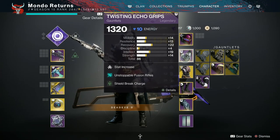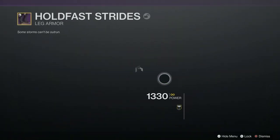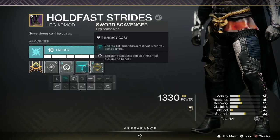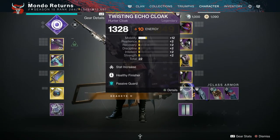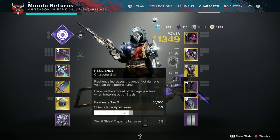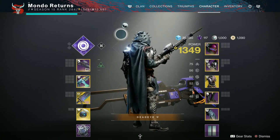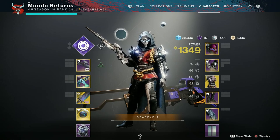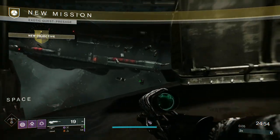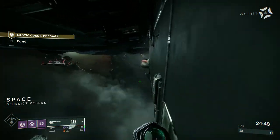Usual kind of perks on the armour. Where it says Unstoppable Fusion Rifles, I actually changed that to Powerful Friends which gives me plus 20 mobility. Lucent Blade needs another arc mod to proc the second perk, which is a faster heavy hit and your charged hit charges quicker. I've got Passive Guard on, and Fusion and Sword Rifle Ammo Finders and Scavengers. I've also got Taking Charge, which will keep me charged with light and proc Lucent Blade when I need it.